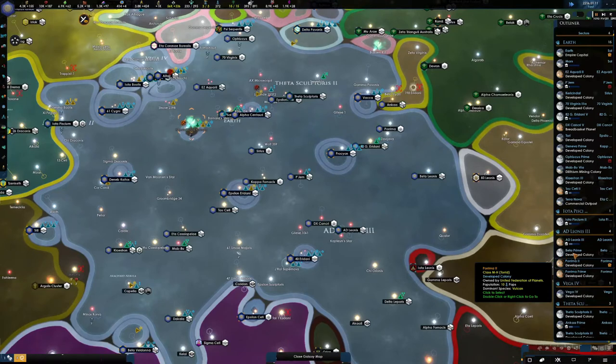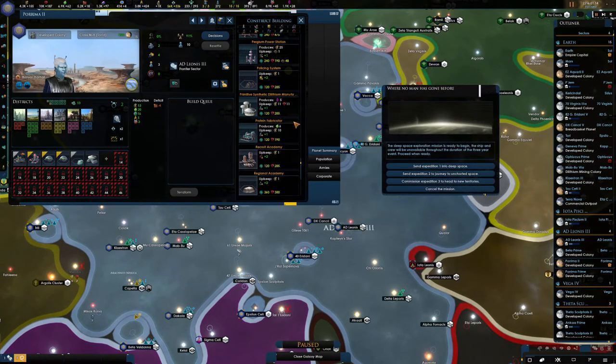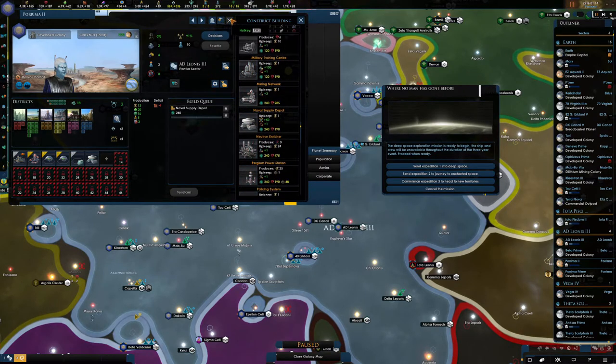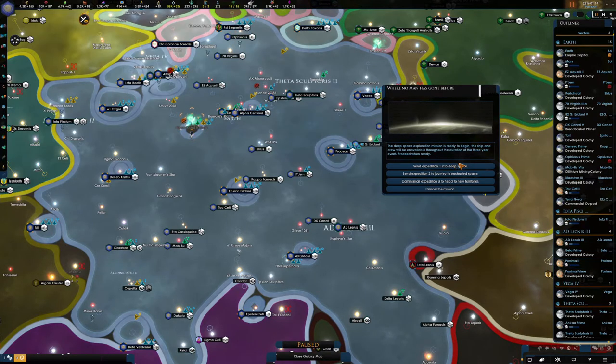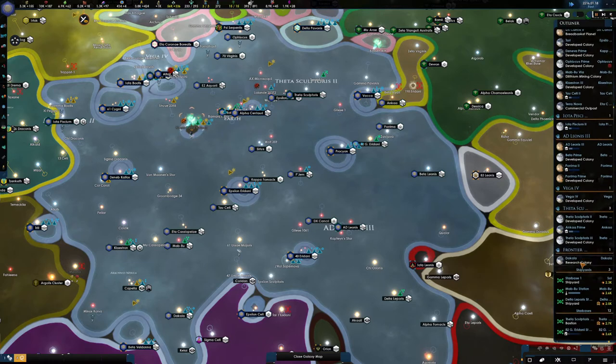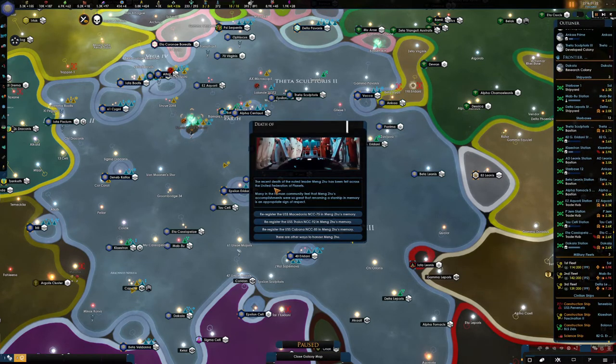Must have been an autosave - every time it autosaves there's a bit of lag. Research project complete, we will look at that in a second. Another depot? Yes please. Let's send you into new territories this time. Go, Jonathan Archer, spread your wings and fly. Who is dead? Mengzhu. Let's rename - The Cabana.